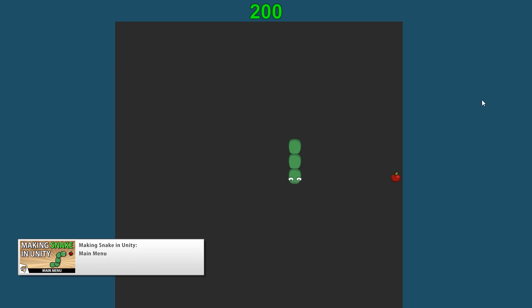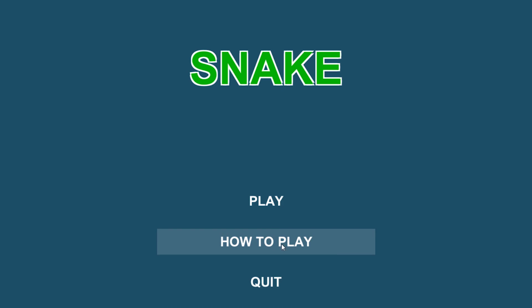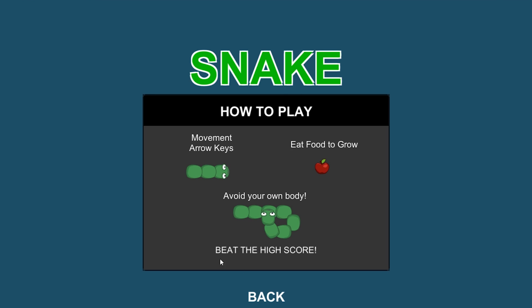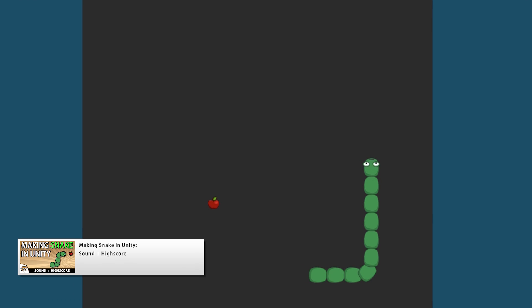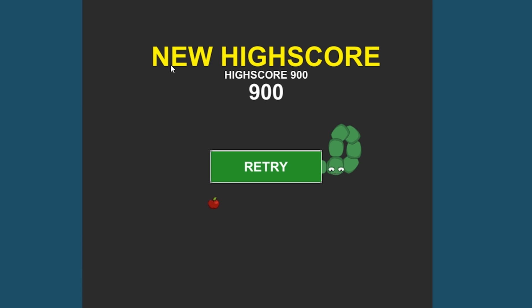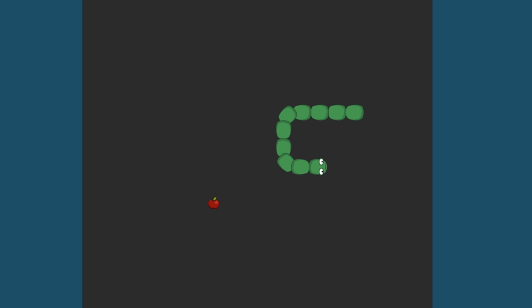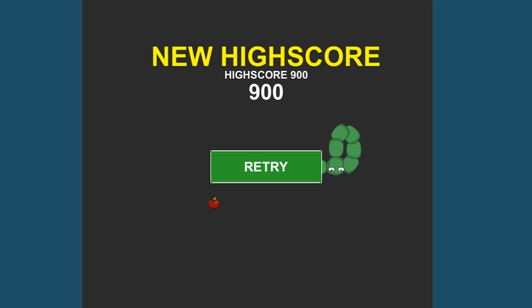We then converted the testing button into a proper game over window, and got to work on creating a simple main menu with buttons and a title text. We added a play button, a how-to-play button that shows a rules window, and a quit button. Then we added sound, creating a sound manager to handle all sounds, and added audio for snake move, eat, die, and all buttons. Finally we set up the high score with saving and loading, displayed it on the UI, and added a congratulations message in the game over window when the player beats the high score.